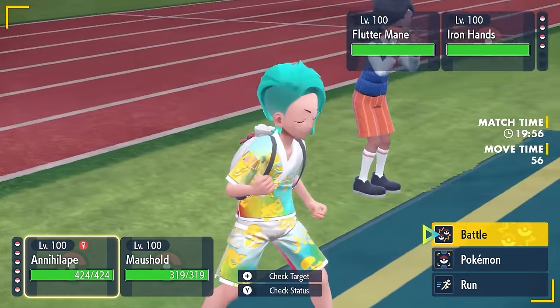Moving away from Trick Room to speedier options: Tornadus and Goldenglow. Tornadus with Prankster gets increased priority on all status moves, including Tailwind, so before your opponent moves you can set up Tailwind and make your partner the fastest thing on the field. Combining this with Choice Specs on Goldenglow lets you fire off the double-targeting Make It Rain for significant damage. Tornadus is Steel Tera type for defense, holding Covert Cloak to prevent flinching from Fake Out and get Tailwind up seamlessly.